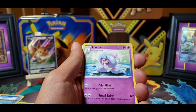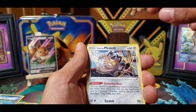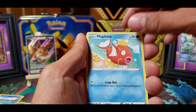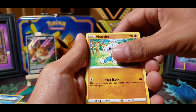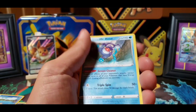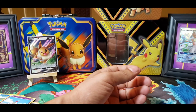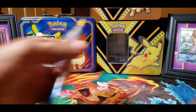We got a Ludicolo, a Hat-Trim Furfrou, a Curse Shovel, Arrokuda, a Galarian Meowth that looks like it's on a pirate ship, a Surskit, a Magikarp, and Meditite. Followed by a Reverse Holo Sandygast and on the end, it's a Galarian Mr. Rime.